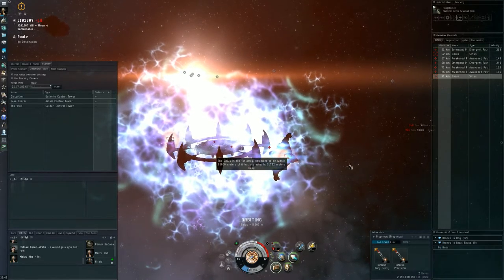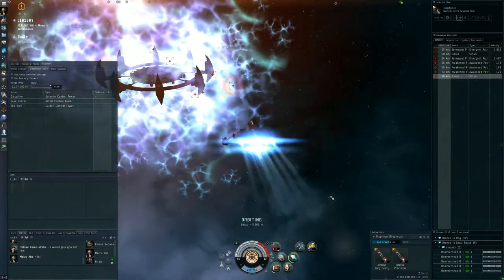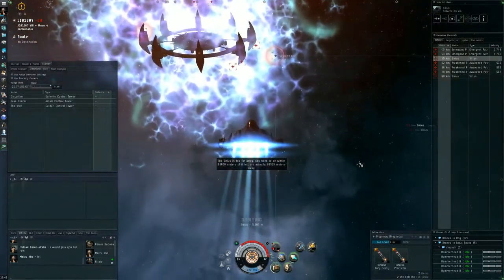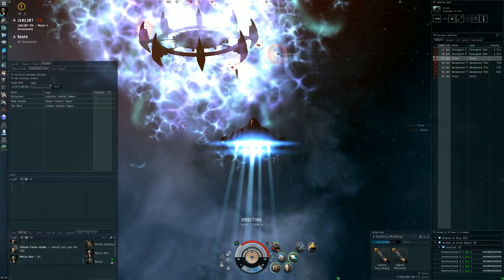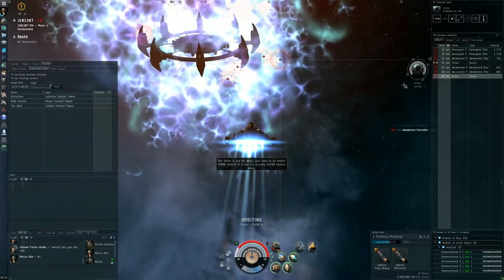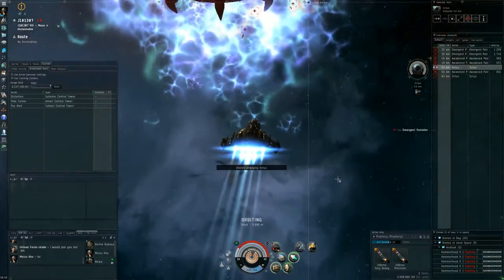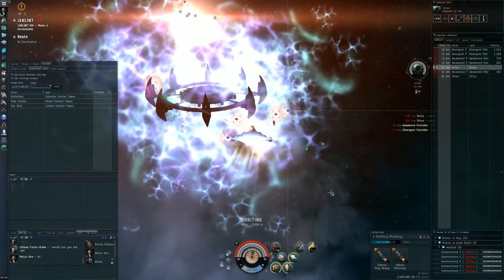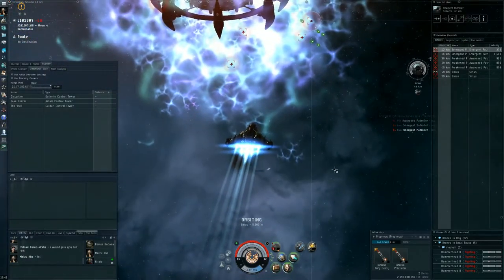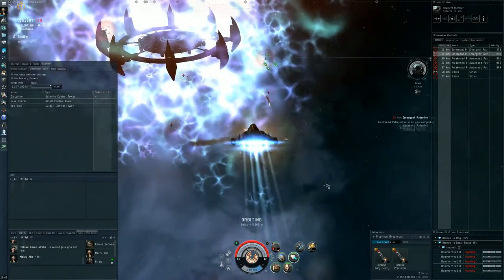First target is the Sirius batteries. Get my speed up, get my hammerhead drones out — decent speed, decent damage. Half shields in like one volley — and that's out of range. From 60 kilometers, those are pretty serious hits. The other one is at 85 — that's annoying. Another problem is I'm sending my hammerheads pretty far out from myself, so if they get targeted, by the time they're back that could be bad news.